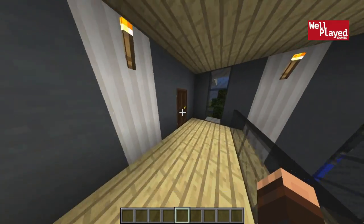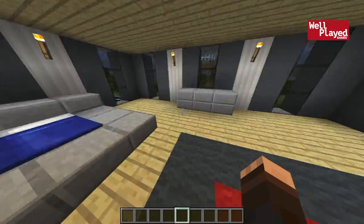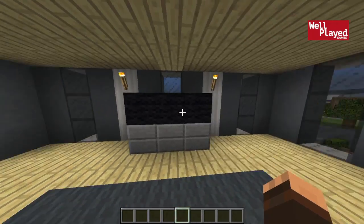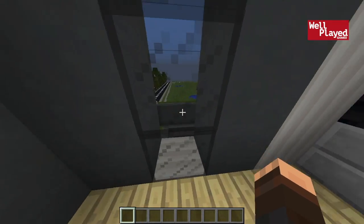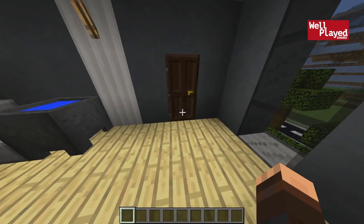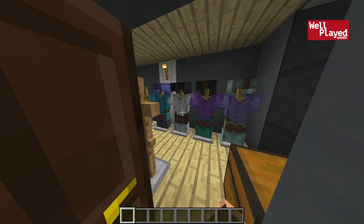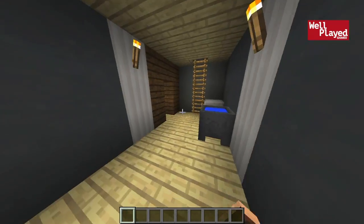We'll start with the master bedroom over here. It's a pretty decent sized master bedroom with a pretty large size bed, a nice rug, and multiple TVs — it's more like one really long ultra wide TV. And then a dresser over here. Through the door we actually do have a little bathroom area. We've got a closet through here which is already filling up with clothes — I was just staging the house, sort of showing off what it could look like.